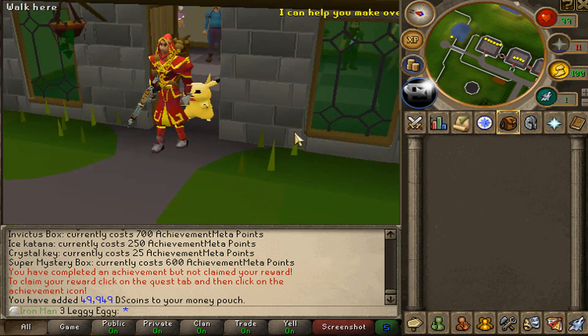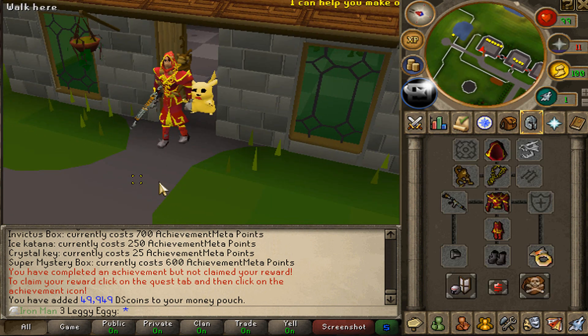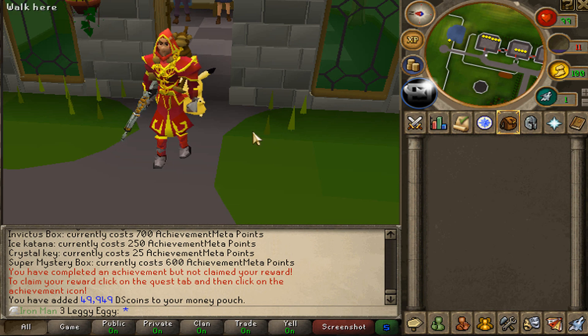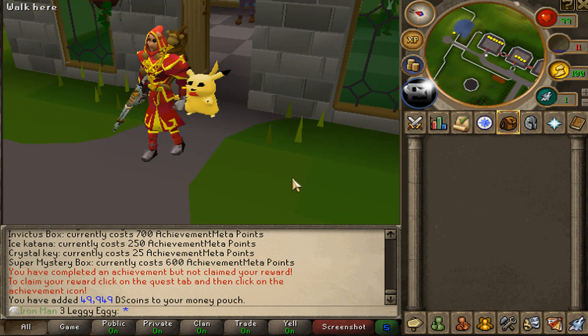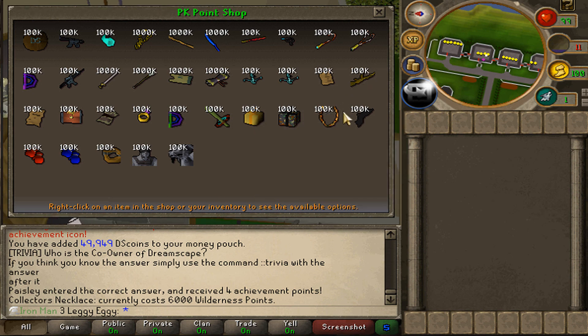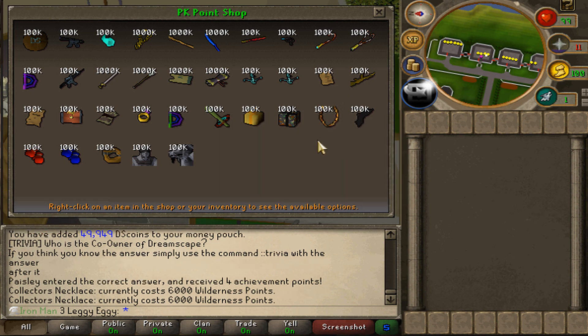We are looking pretty badass already. I am in love with the look of the flame pernix, but there is one thing I am missing — I fucking hate picking items up. So for that, I'm going to be getting the collector's necklace, or at least trying to. I'll be getting that through the PK point shop. The way I'll actually be getting PK points is by camping the Revenant, hoping to get the emblem drops and then exchanging them for the points. I know this is going to be quite a long grind, but it's going to be one of the first things I want to get out of the way.